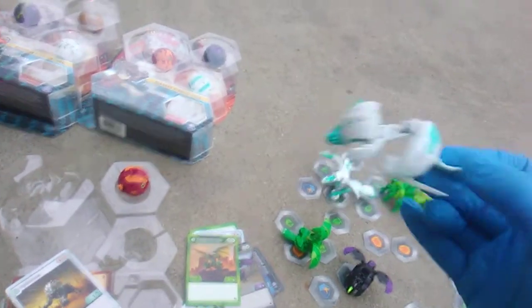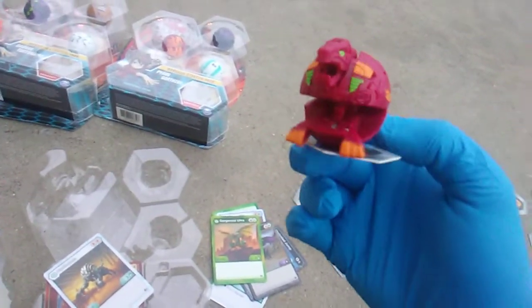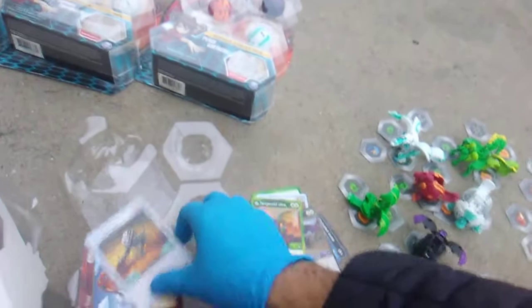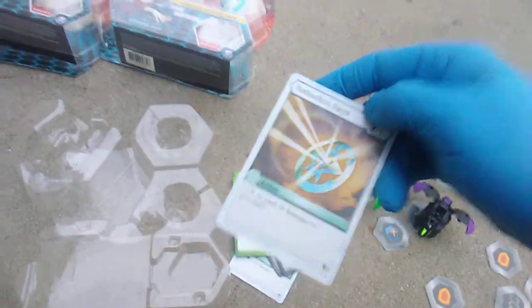Hyderus in white — whatever that faction's called — and Trox in red. Pretty sure he's a duplicate, so welcome back. Hyderus, Trox. Cards are Piercing Scream, Pyrus Strike, and Reflection Rays.